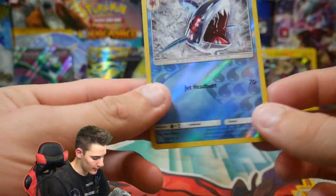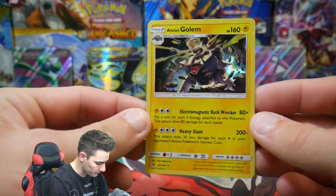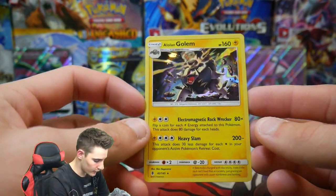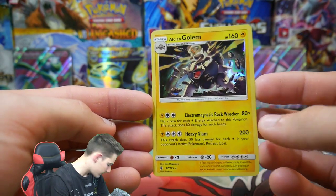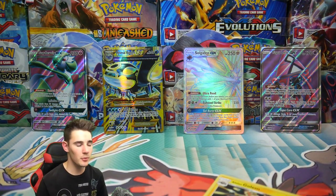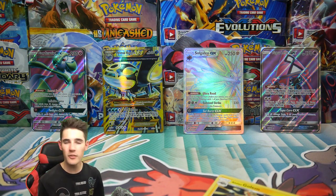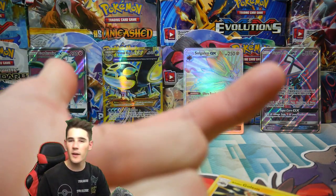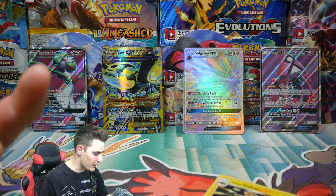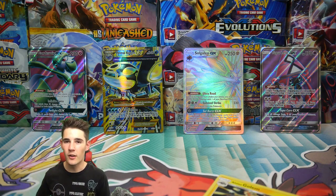What actually happened in this video guys? What did we achieve? We built a box and we achieved an Alolan Golem. That is honestly it — just the Alolan Golem. And Leo — hey buddy, he's actually sleeping on my light. But guys if you did enjoy this video make sure to leave a like, subscribe if you aren't already. Don't go too hard on me in the comments because we didn't get the greatest pulls — I can't control that. Check out my last video up there, hit that subscribe button, and I'll see you guys in my next Pokemon video. Peace out guys!